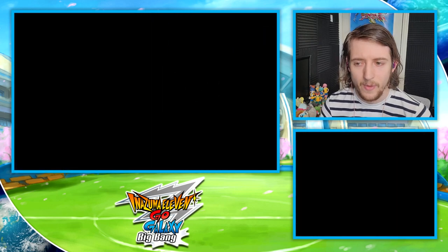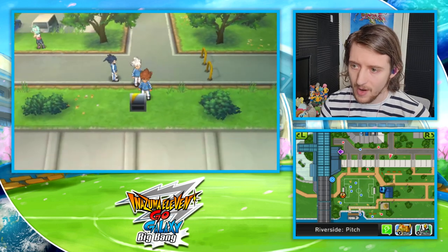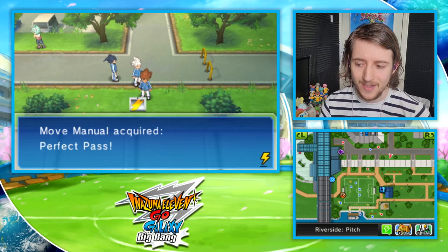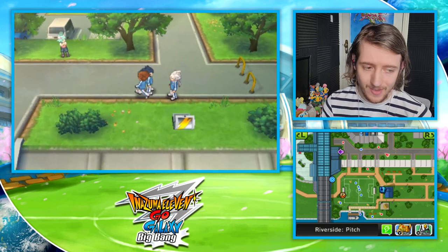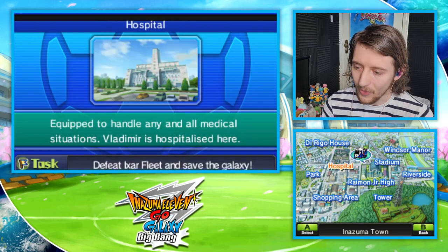Next we're going to tackle the five silver chests that you'll find in actual Ryman. This is all stuff that you can get straight away as soon as you have the silver key. Some of it is very worth getting — like Perfect Pass, which is one of the most competitively important skills in the game's landscape from my knowledge.